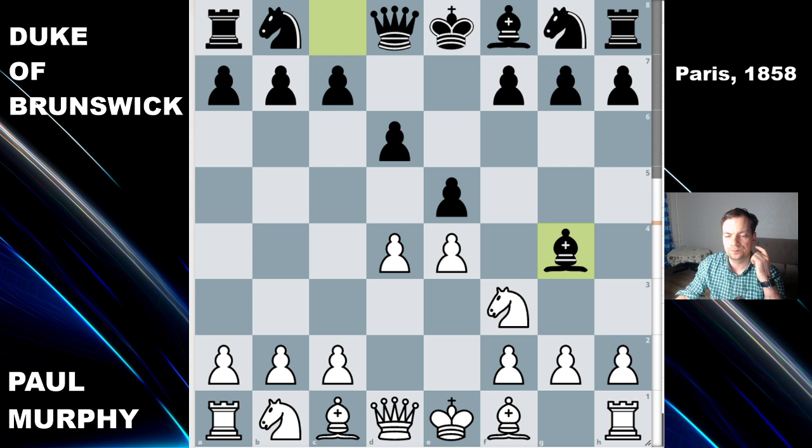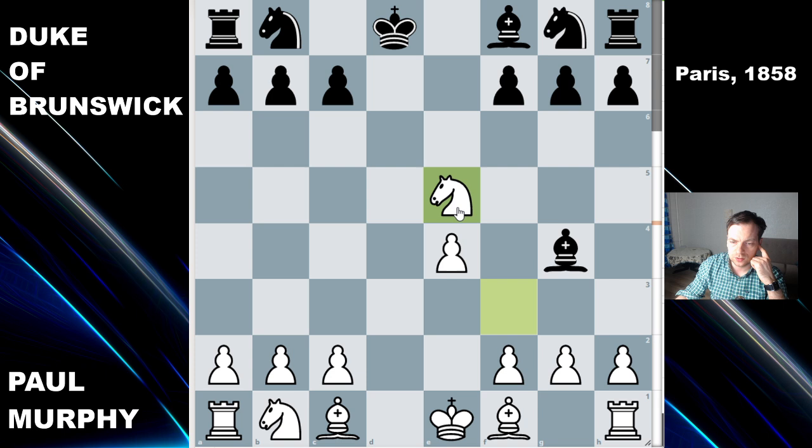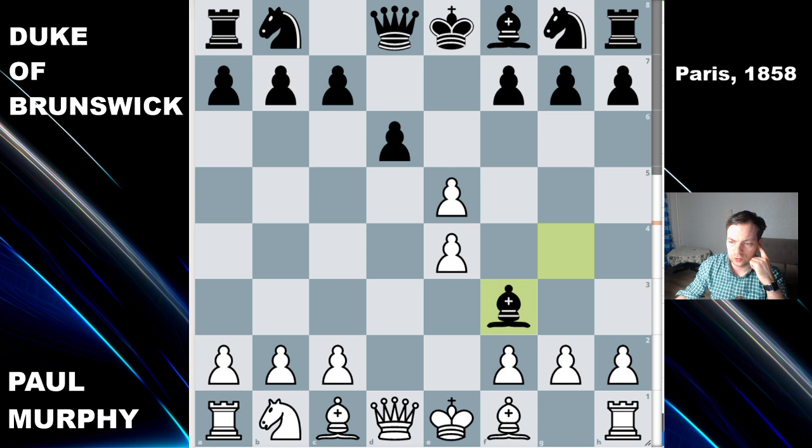D4 and bishop to g4. This is already a mistake by black. Steinitz said that you shouldn't move your bishop before you move your knight, so knight to d7 first was a much better move. White takes and black is forced to take on f3, because if he takes then exchange of queens and white wins a pawn and has a winning position already. So bishop takes f3 and queen takes f3 played by Paul Morphy.